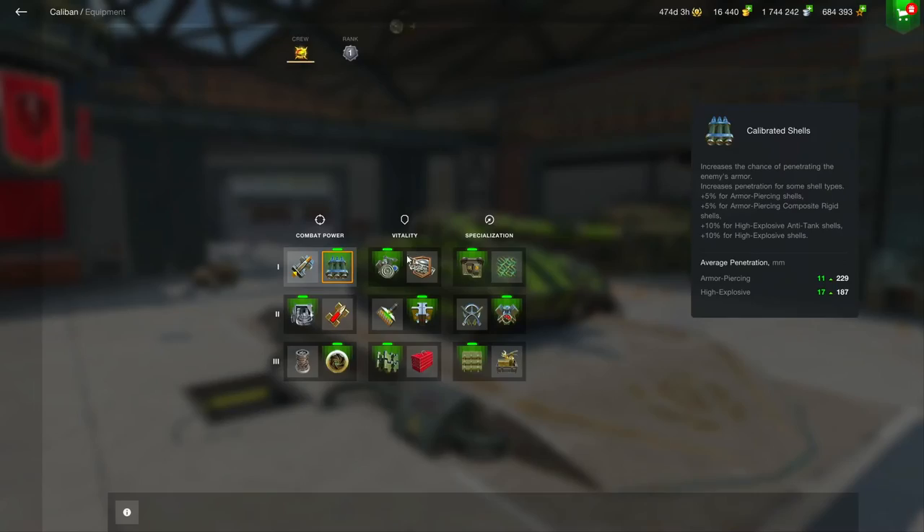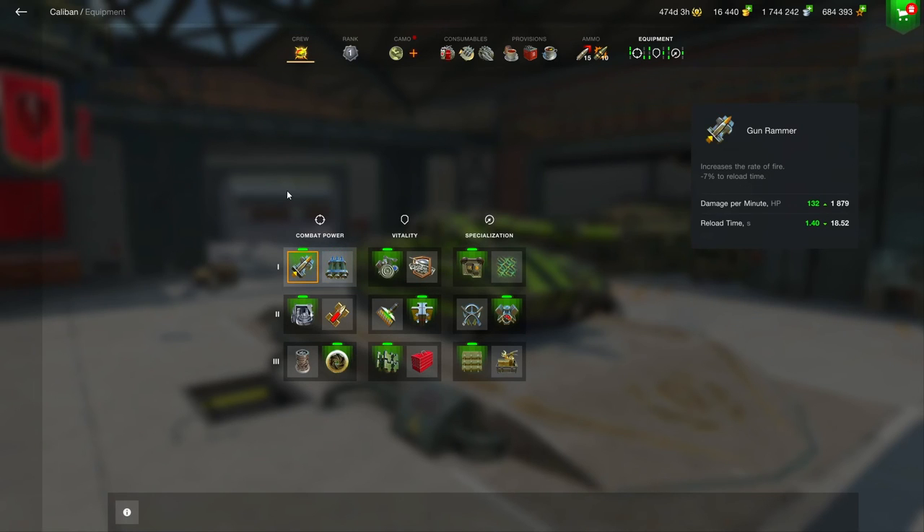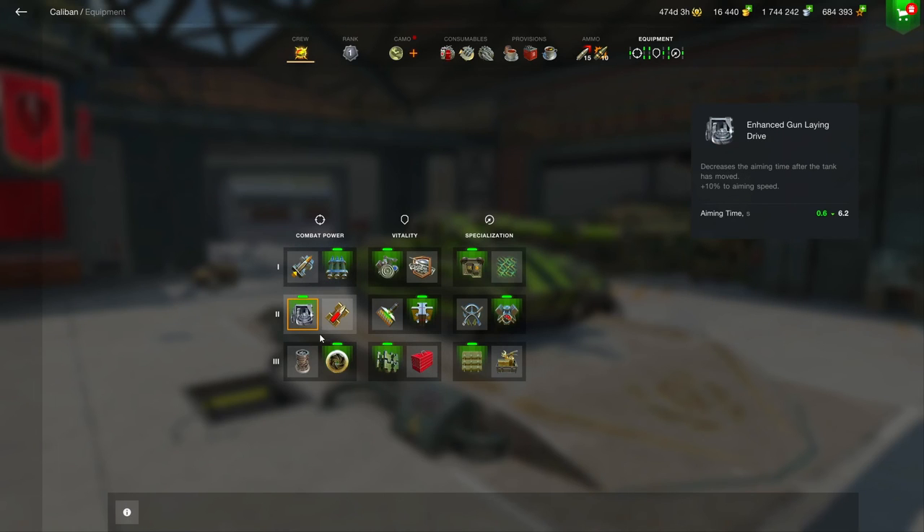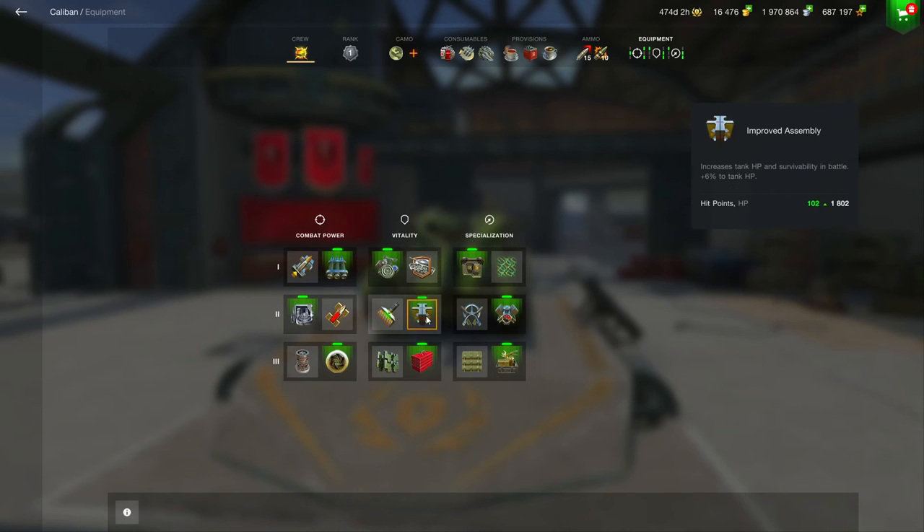First of all let's go into the equipment and discuss exactly what I run so that you guys can take full advantage of your Caliban. I'm running calibrated shells just to boost that AP and high explosive pen so that I'm more reliably going to pen my shots. You could run a gun rammer but you'd have an 18.5 second reload — I'd rather have the 20 second reload and make sure my shots are penning. It's only an 11 millimeter increase but on the high explosive that could be a great boost. I'm also running enhanced gun laying drive, refined gun, and improved modules.